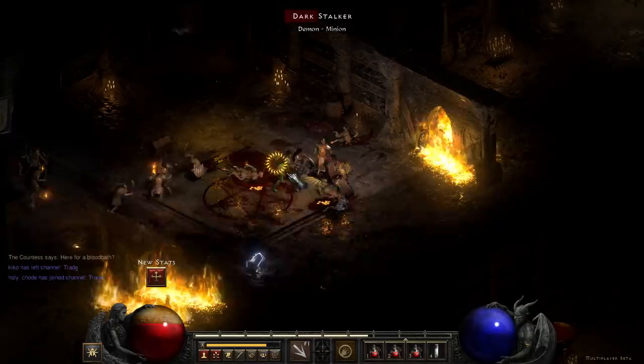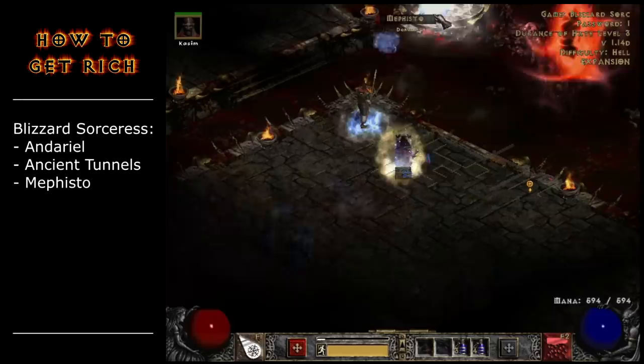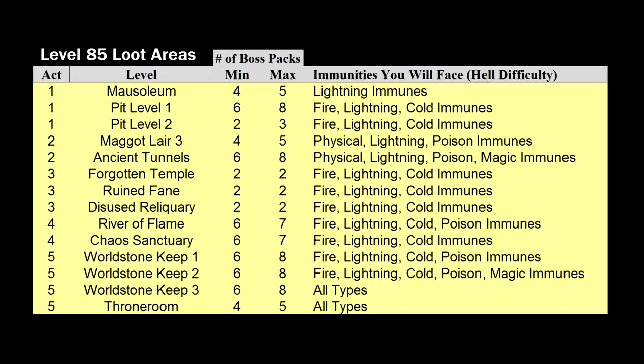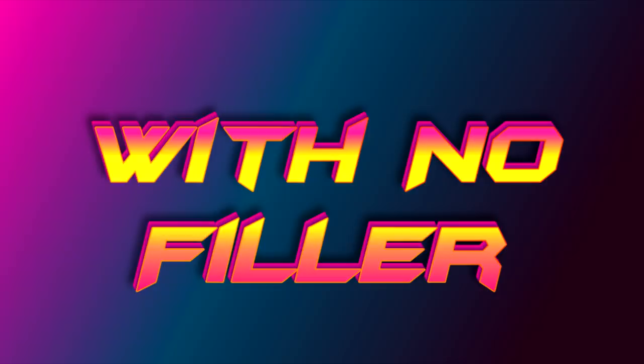So hopefully all that will help you reduce the time it takes to get the best stuff in this game. As a quick recap: with a sorceress I kill Andariel in Act 1, clear out Ancient Tunnels in Act 2, kill Mephisto in Act 3, and then repeat. On my Hammerdin I clear out Chaos Sanctuary, kill Baal, kill the key bosses, and sometimes do Cow Level. Then when I get enough keys I do Ubers and get Torches. No matter what character you're playing, go to areas where nothing is immune to you and kill as many monsters and mini bosses as you can quickly. Then you can find high runes, find great stuff for your characters, and trade it for even better stuff. And that's how you become rich in this game. Thank you for joining me as I untangle this wonderfully complex game — I'll see you soon for the next one.